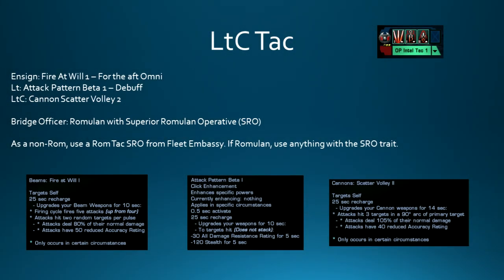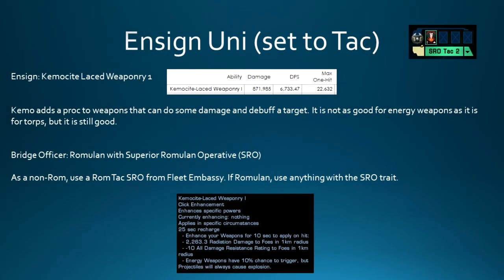In the Lieutenant Commander Tac seat: Fire at Will 1 for the aft Omni, Attack Pattern Beta 1 in the Lieutenant slot for the debuff it provides and to trigger the Beta Healed doff, and Cannon Scatter Volley 2 in the Lieutenant Commander slot because this is a scatter volley build. In the Ensign Universal, I have Chemocyte Lace Weaponry 1 slotted - it won't do much damage but it has a chance to debuff targets and does okay damage for an Ensign ability. There's a lot of flexibility with this specific seat if you don't want to use Chemocyte.